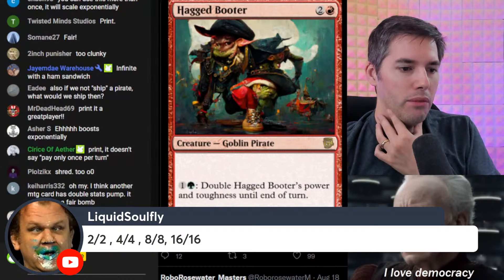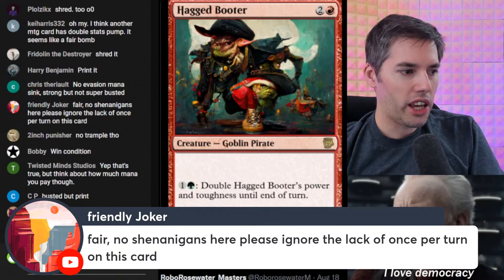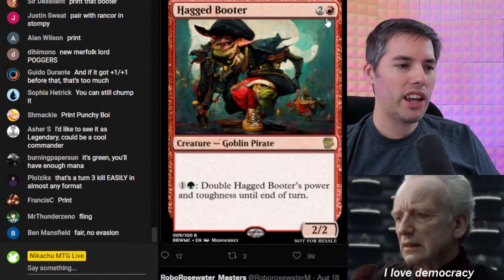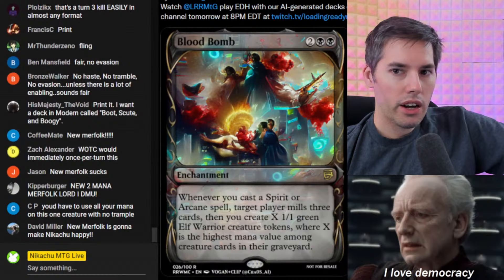Now all of a sudden people are like shred it! I think we can still print it — but if you have a lot of mana it will go big, and with infinite mana it'll go infinite. No trample though — you gotta put trample on it. That is an interesting, unexplored design space. It's very fairly costed — by turn four it can be an eight-eight creature, but you have to commit a lot of mana and attack with it. You spend seven mana for an eight-eight by turn four, and it turns back into its original creature at end of turn.